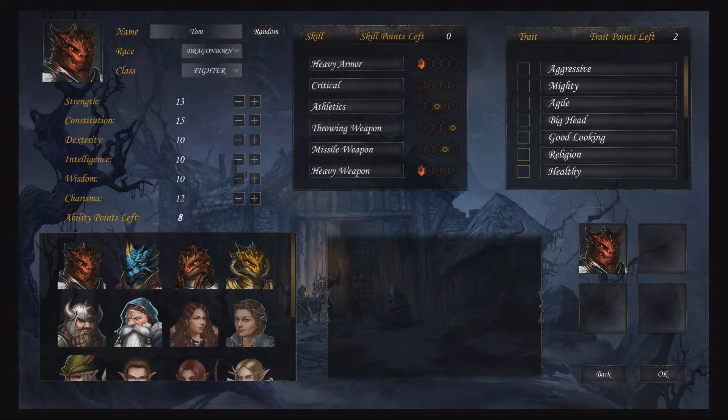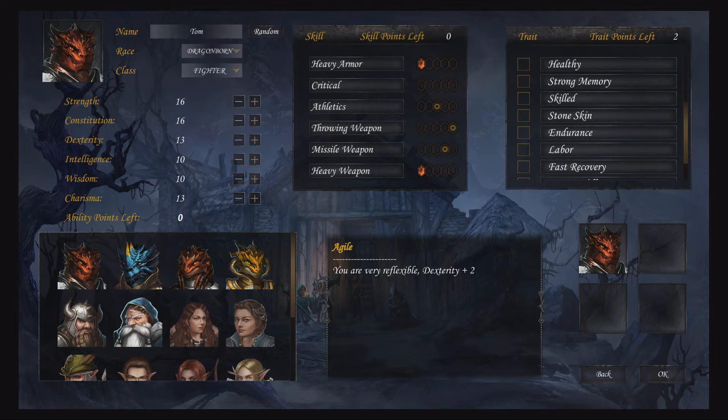The races and classes are nicely varied, with specific races granting bonuses to certain stats. It's a simple system that newcomers can easily grasp thanks to the information box. However, the information provided needs a bit of an overhaul — while racial bonuses are explained, the classes are not, which is a minor detail that should be addressed for those less experienced with the genre.